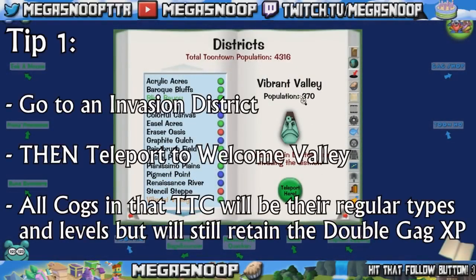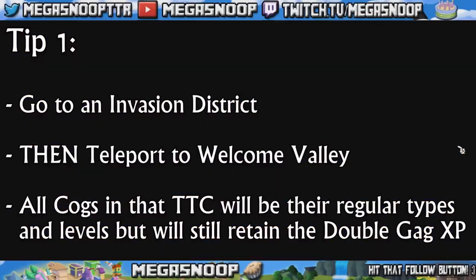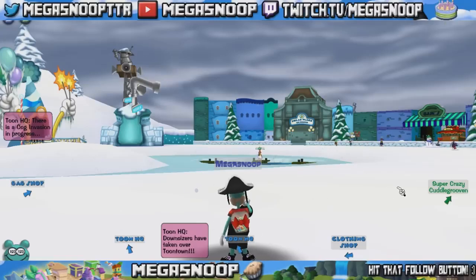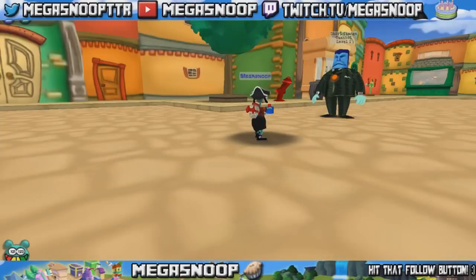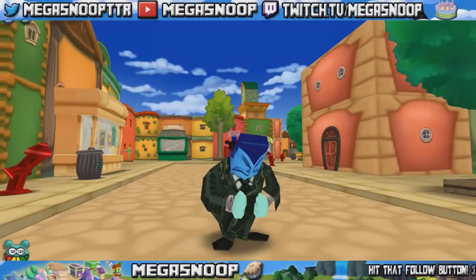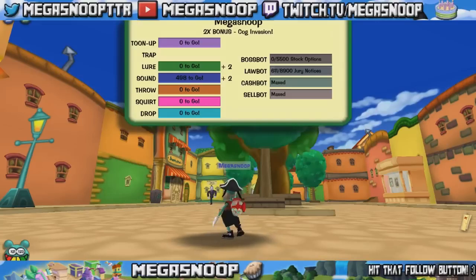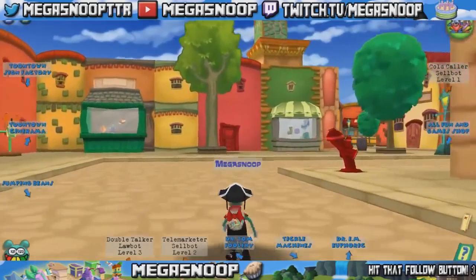Go to any district that has an invasion — short change, big wig, downsizer, doesn't matter. Once you go to that district, open up your district page again and go to Welcome Valley. Welcome Valley is only Toontown Central, and in this Welcome Valley it'll only have regular cogs. But because technically Welcome Valley is a sub-district of whatever district you're in, if you are in an invasion district, the sub-district of Welcome Valley will still give you the double experience for the invasion. Long story short: take your level 1 gags, go to an invasion district, go to Welcome Valley, go on the street — you will see regular level 1, 2, and 3 cogs as if it was normal Toontown Central, but they will still give you double XP. This is a great way to train your brand new gags and at least get them past that dreadful level 1 stage.